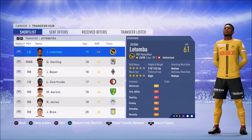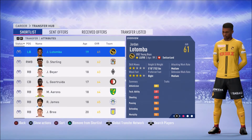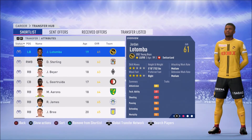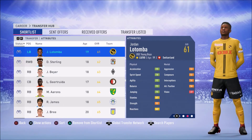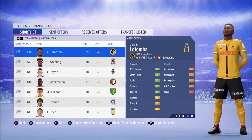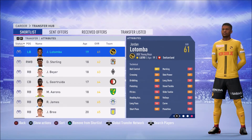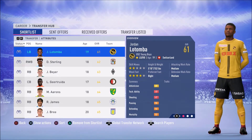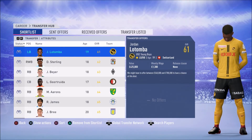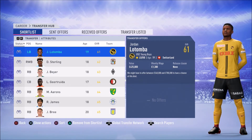So the first player is Jordan Latomba. 2 star skill moves, 4 star weak foot, which is very good because he can play both right back and left back, so very versatile. I think I'm going to use him in my career mode as a left wing back mainly because of his pace stats. Look at that 75 acceleration, 78 sprint speed, great agility and balance, and pretty good jumping. Good stamina too, which is important when you play a wing back. A pretty solid player at 61 current ability with a potential of 80. My scout believes we can pick this guy up for anywhere between £540,000 and £780,000, but if you utilise your trades well we can get him a lot cheaper than that.